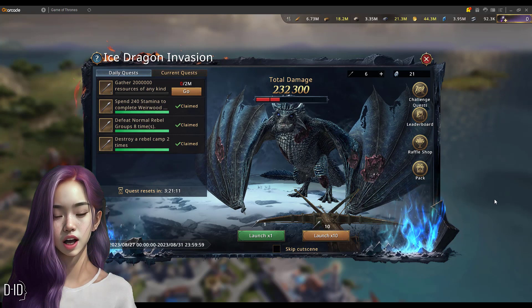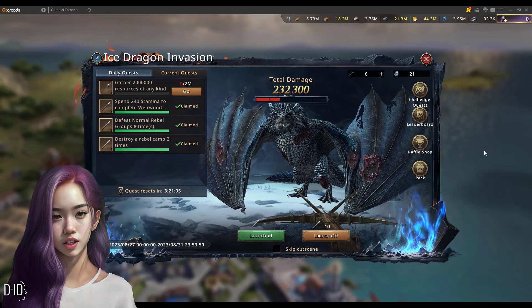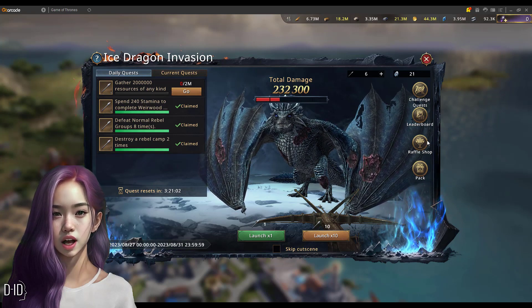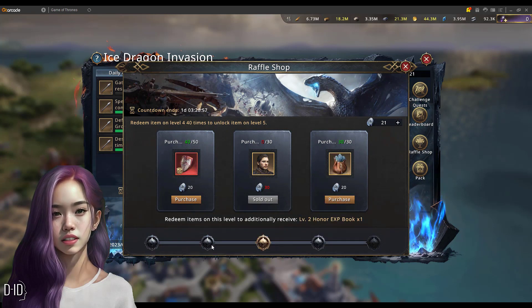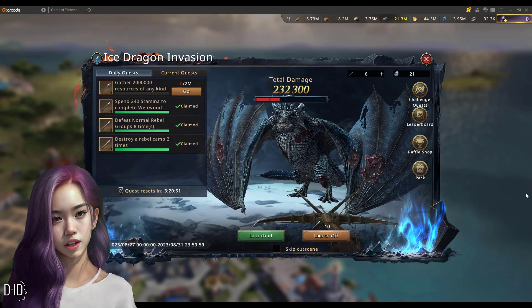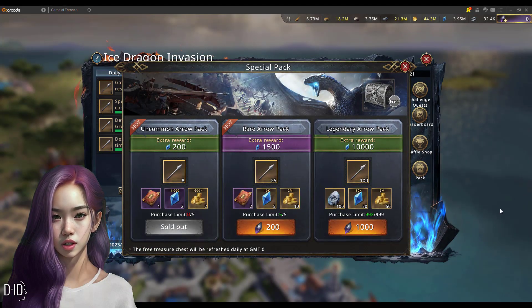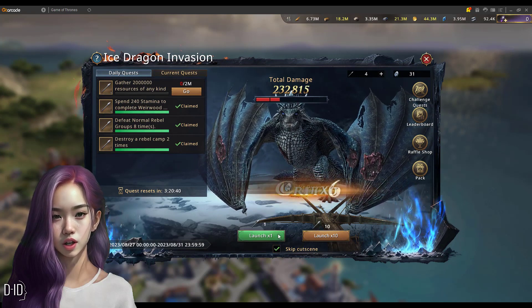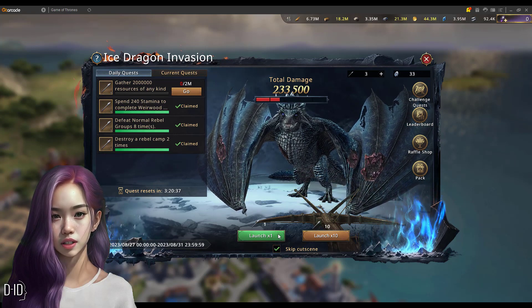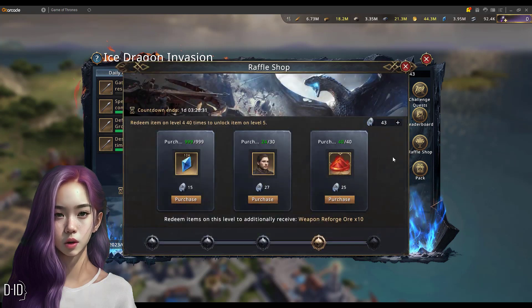Finally, the Ice Dragon Invasion is the latest event, which we're not sure will return or not. This event is the main source of Jon Snow Greensight tokens at this moment, but can also give Red Badges dust and other materials such as Premium Commander chests and Legendary Awakening tokens. In this event, you can obtain arrows by doing some quests or purchase more from packs available in the Event Shop. Then you shoot the dragon and based on luck, you deal different damage. The more crits you do, the more damage is dealt and the more tokens you get. These tokens will be redeemable in the raffle shop of the event, where you can get the mentioned rewards.